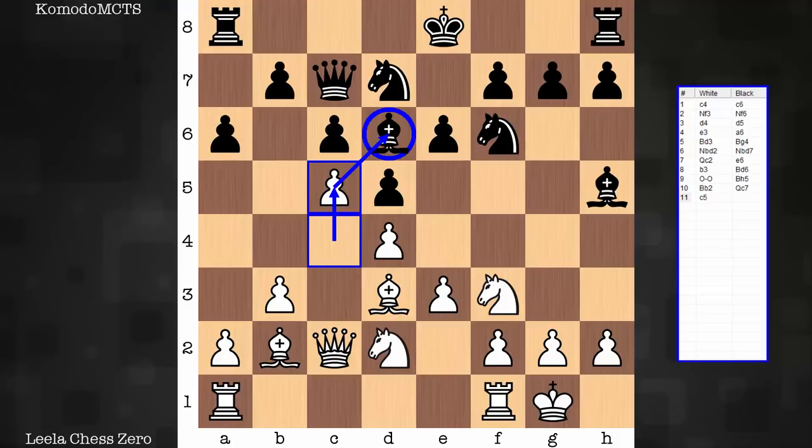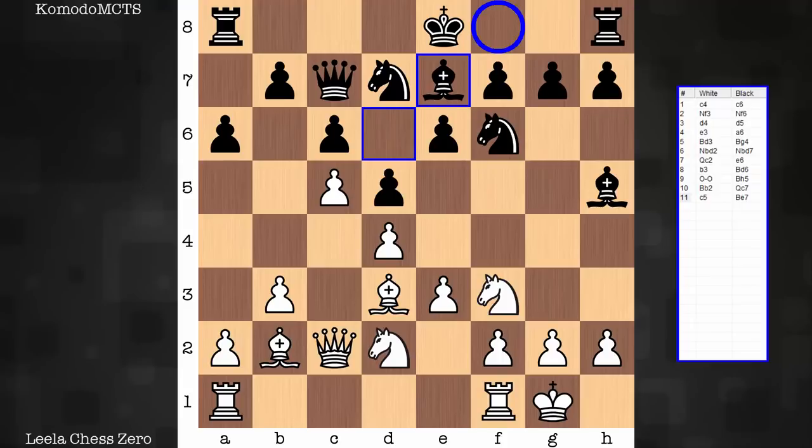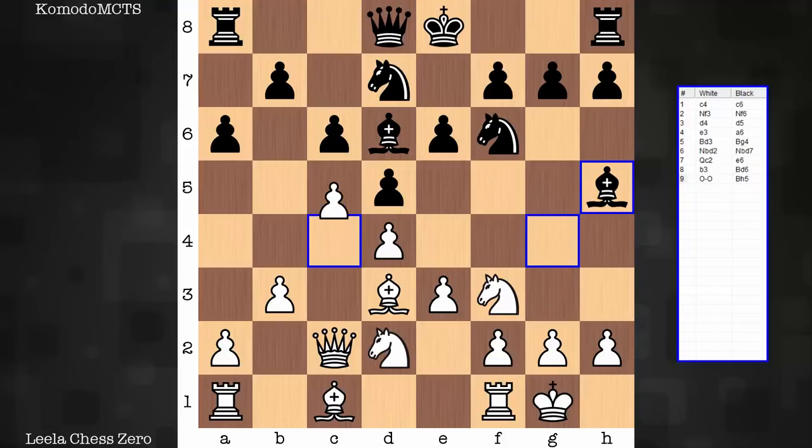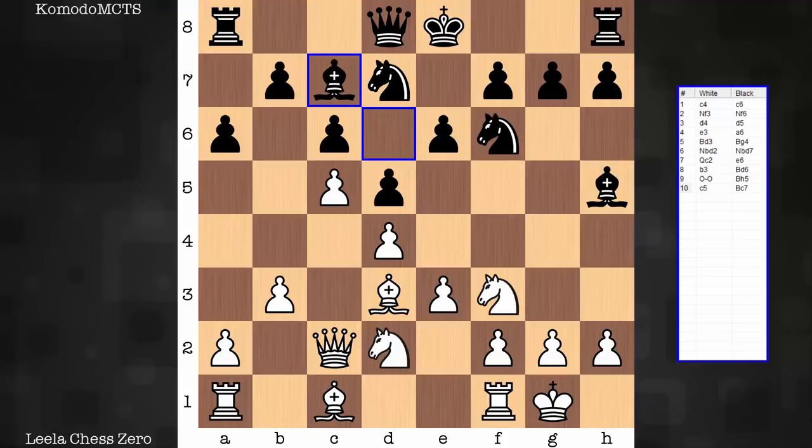For one, it attacks the bishop, so it has to react and go to a square it's not a fan of — it only has e7. And why is it not a fan of e7? Well, it's a fan of the square c7, the one the black queen currently occupies. Suppose c5 is played before these two moves — how are things different? The bishop on c7 supports an e5 pawn break.